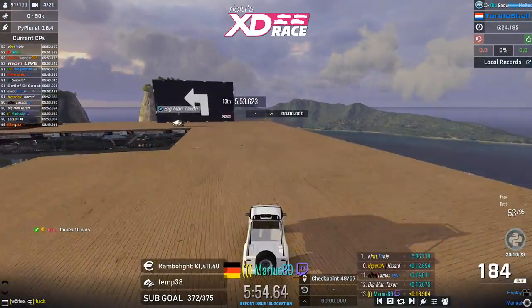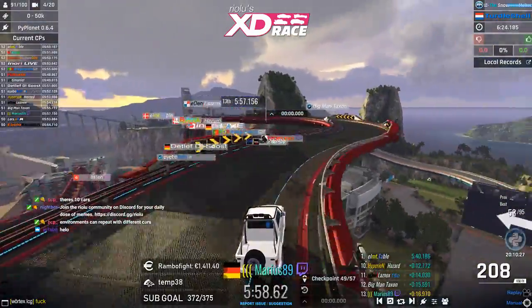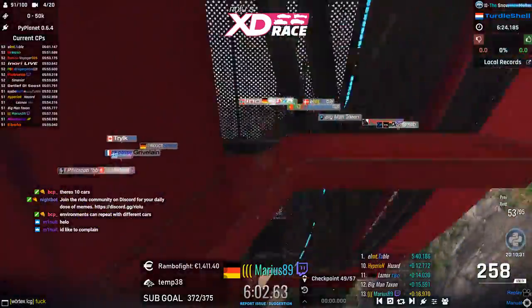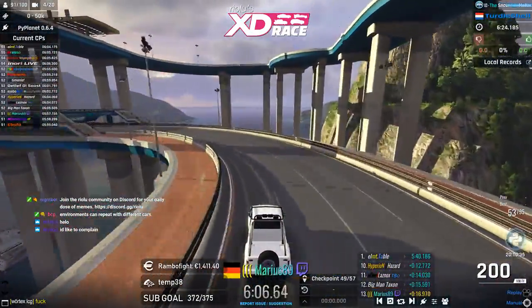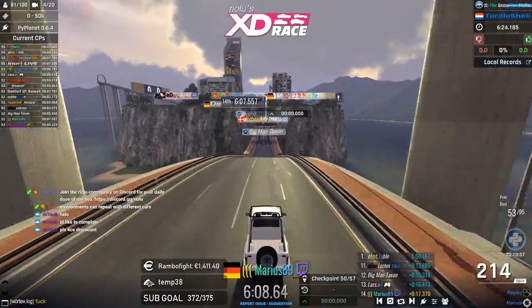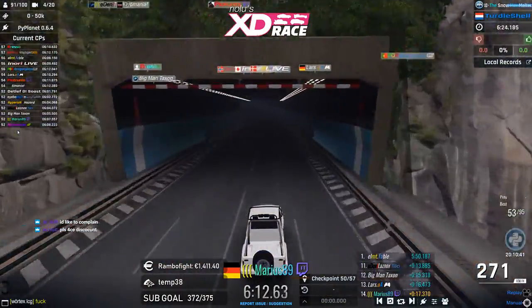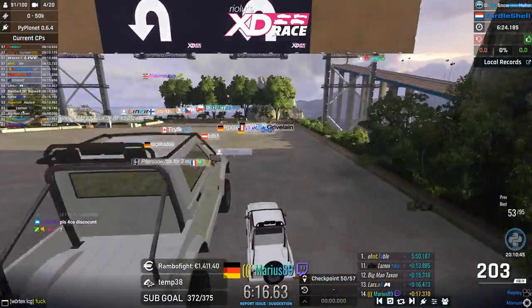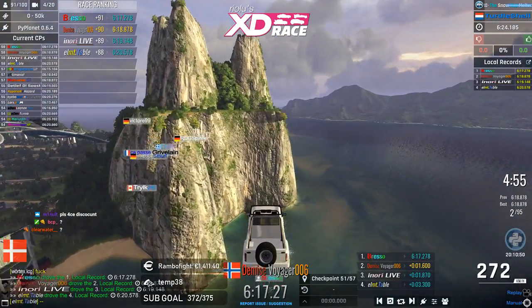Mario 89 is not having the greatest start here — someone I expected to do really well with United cars, but he seems to struggle with this map or warming up with the snow car in the lagoon environment. He touches the wall on the right side of the roller coaster magnet, putting him down further in terms of speed.